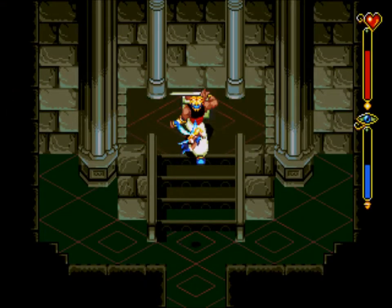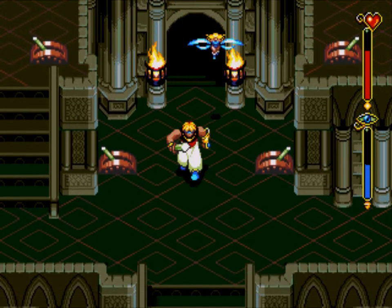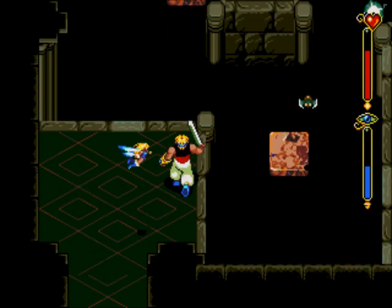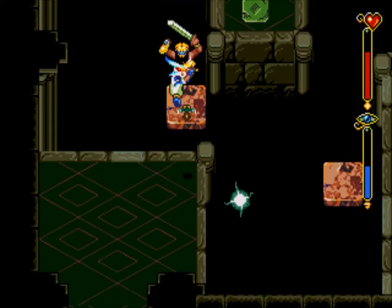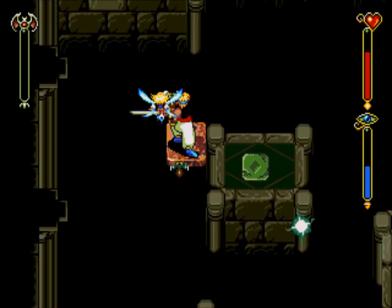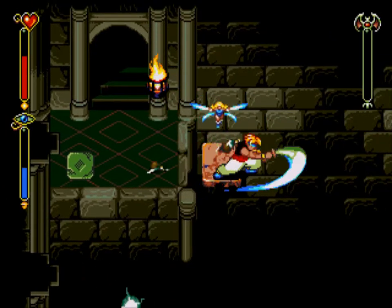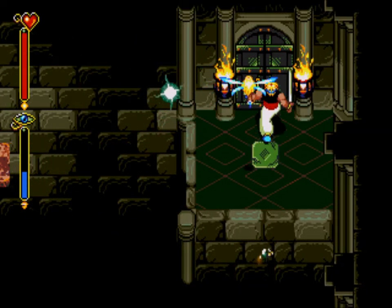Let's just drop down this pit — we need to activate all these switches in that order in order to open up this door. Once you get to this door, you get a chest which has the blue key. And the blue door is right where we just dropped out from. Now let's get over here so we can use this and go in here.